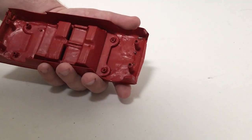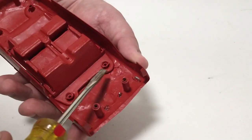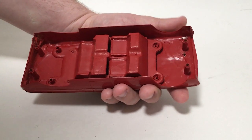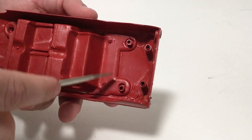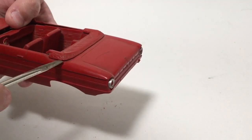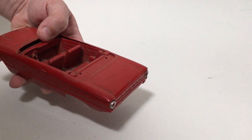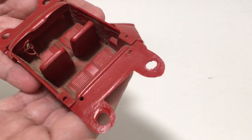Next, the interior is held in by a few posts. The front two here are just heat-swedged, so I'll get the flat screwdriver under those and pop those free. And in the back here, it's got smaller tabs going through from the convertible top, so for that I'm going to come up here and pop it free from the top side. And now the interior is free.